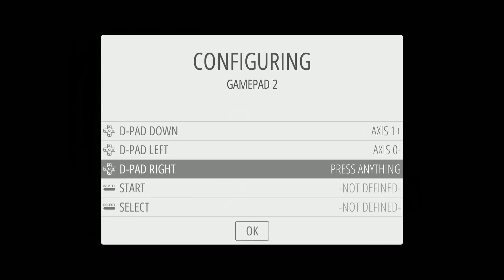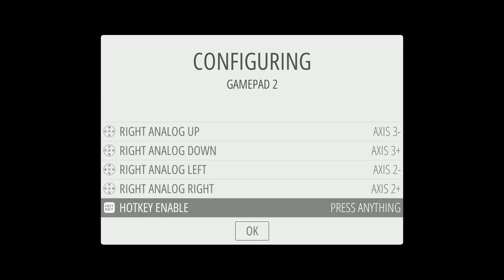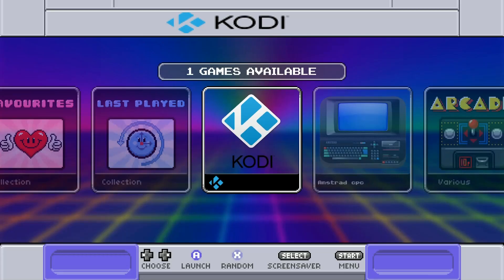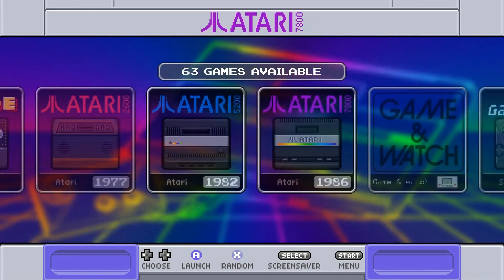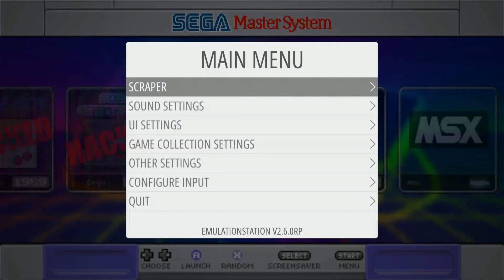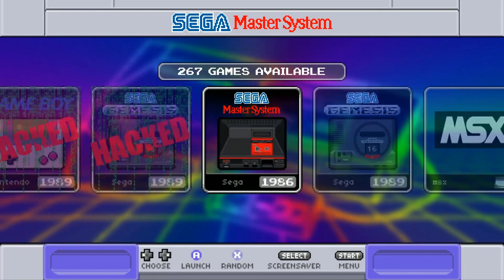I'm going to go ahead and configure our controller really quick. This is Weird Dirty Gaming's 64 gigabyte image. He won my top three 32s, and here you have the 32 but expanded to 64. I will be doing my top three 64 gigabyte images soon, but for the meantime I got this one here. I have a feeling this will probably make the list. Let's check this out really quick.